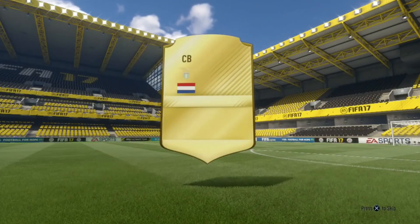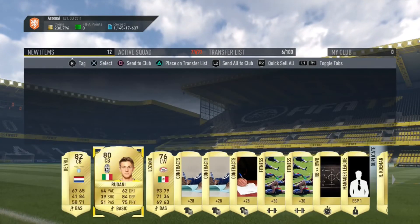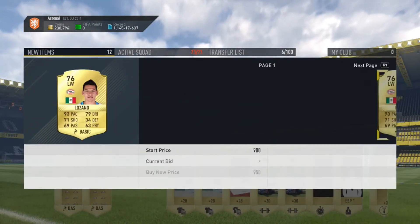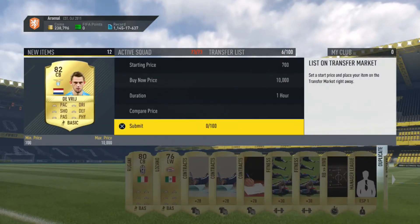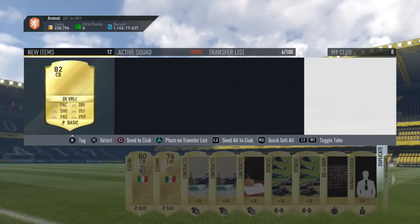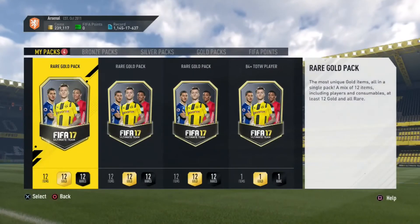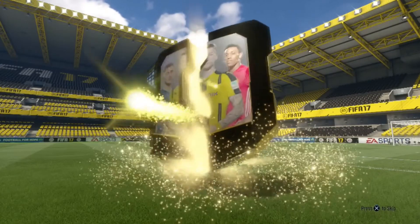Dutch Lazio, it is De Vrij. Lugani Luzano — he's transferred but I don't think he's worth much. De Vrij — I don't think so, maybe 1k. Quick sell the rest, cost me around 4k. This matchup — no walkouts.